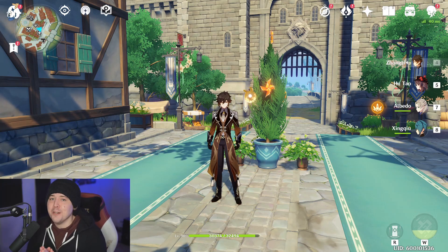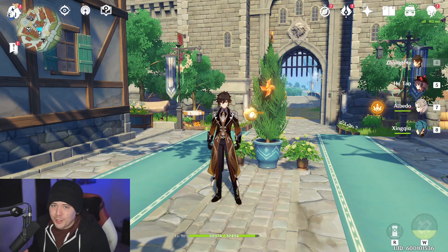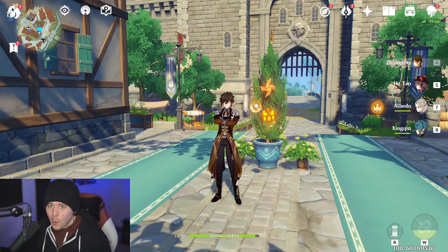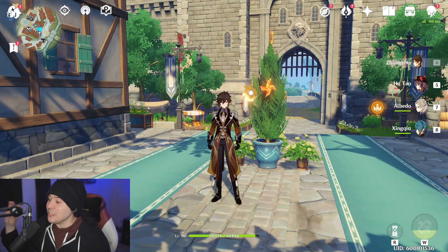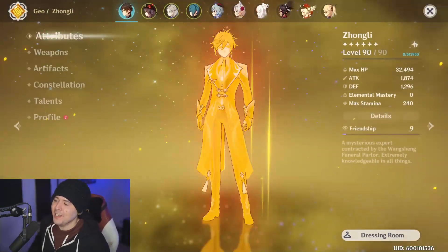Zhongli - we already know how strong he is, everyone's waiting for his rerun banners. In my opinion, outside of Venti and him, there's no other character you should really be looking for if you want power, team discipline, and team building capabilities. And Zhongli is actually going to be even better than he is now.